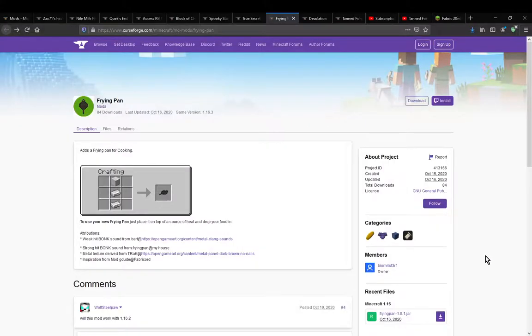Hello everyone, welcome to another mod overview, this time on Frying Pan — a mod that simply adds in a frying pan which you make with an iron block and two iron ingots.